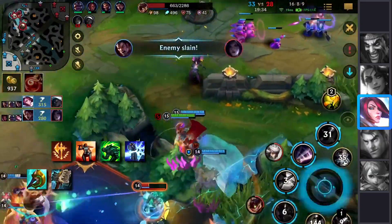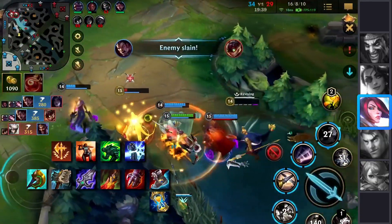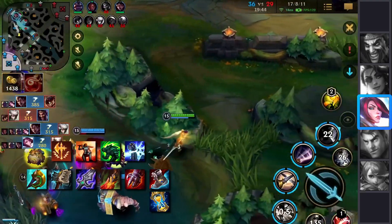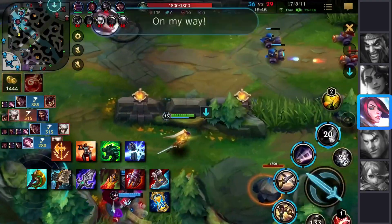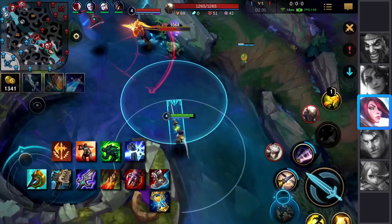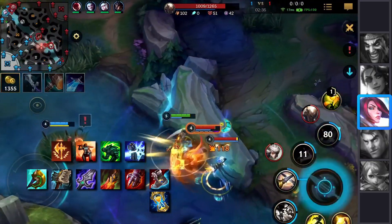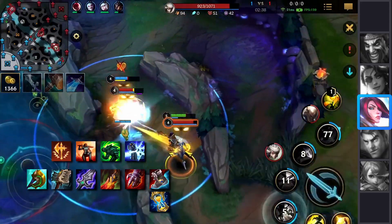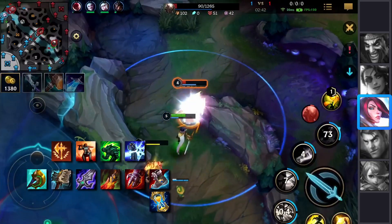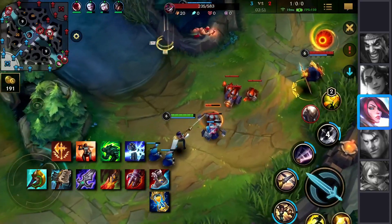As for items, we go Divine Sunderer, Hullbreaker, Blade of the Ruined King, Death's Dance, Sterak's Gage, and Defensive Boots with a Stasis Enchant. Divine Sunderer as a Sheen item grants one of the most potent power spikes for Fiora. She has very low cooldowns and can make use of the Sheen passive over and over again. The real trick about Divine Sunderer is it deals less damage than Trinity Force, but it makes you virtually invincible because of the healing capabilities — you just never die because you constantly heal from your abilities even on tankier targets. And Hullbreaker puts even more emphasis on your tankiness, so you can't really have any problems dealing with people.